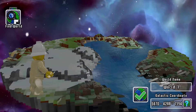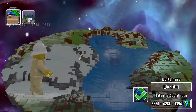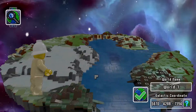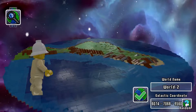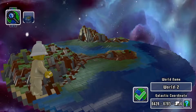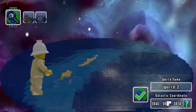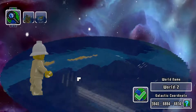We can either find a world, which pretty much just randomly generates one for us, or we can load a world. This is the world that I've kind of messed around with a little bit already, but I think we're just gonna generate a new one. It looks like we have a random world button with a random seed number generated, so I guess you could recreate these numbers if you wanted to. Yeah, it seems like I can delete this and type in whatever I wanted — that's a convenient way to share randomly generated worlds with others.